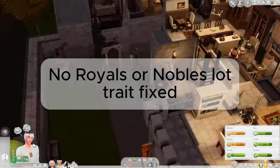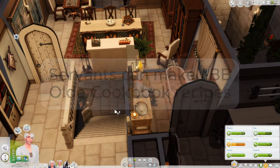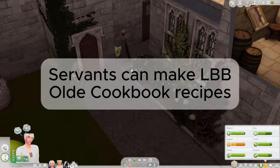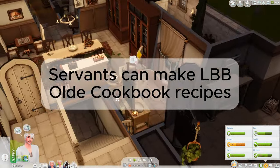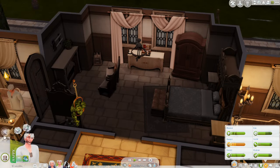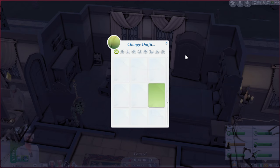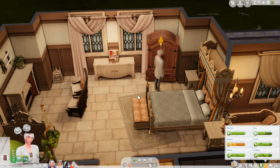I have fixed the no nobles or royals lot trait — it will no longer make everyone on the lot leave. Servants can now make Little Boy Bub's Ye Olde Cookbook recipes, and this works on both her ovens and the EA ovens. I've made this optional so if you don't want it you can remove it from the optional folder. If you keep my file in the game but don't have her recipe books, they just won't do anything when you tell them to cook her recipes.